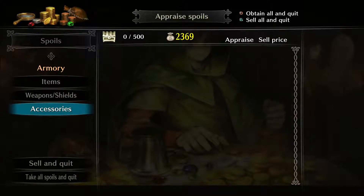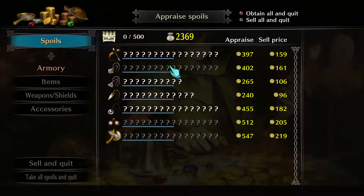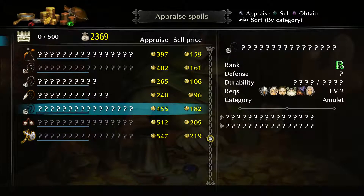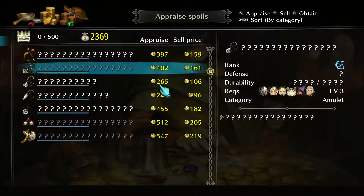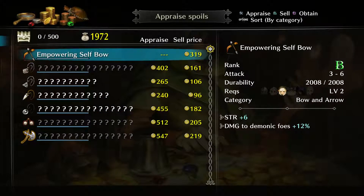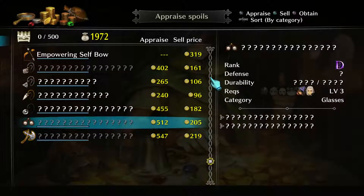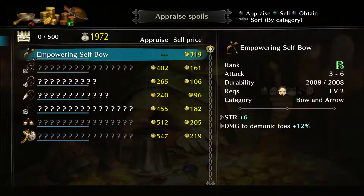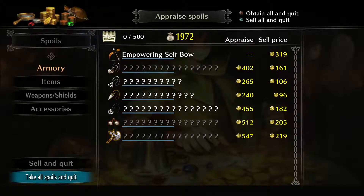After every successful dungeon run, you'll have your spoils collected from treasure chests — the rogue would open a chest and tell you what item level it was, from E to S, which dictates how powerful the item is. We have a bow here, which will be great for the Elf. You have to spend some money to appraise it. If you don't appraise it, you can't use it, but you can hold on to it and appraise it later if you don't have the money. Jason, if you feel the need to be empowered, you can use that bow.